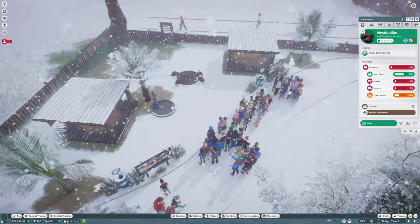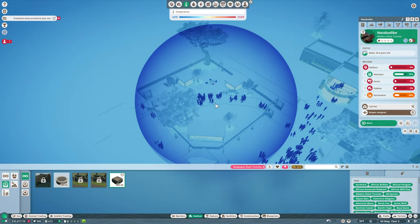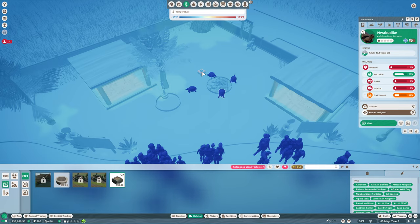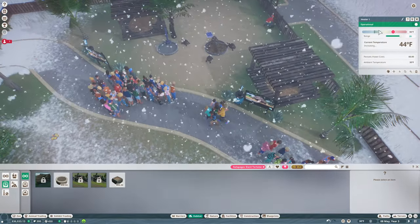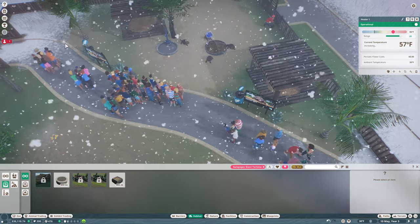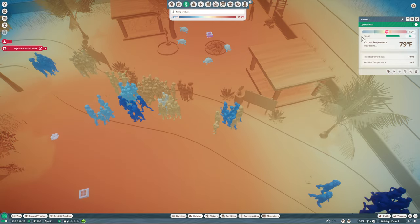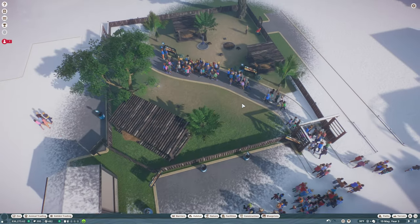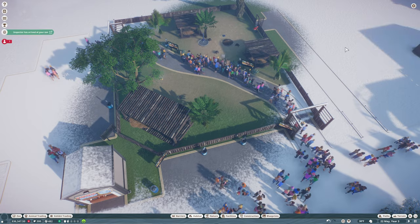Yeah, they are upset about temperature. We need to add heaters to our habitats very quickly. So this heater can go here and cover the whole space. Let's get one here and then put one over here just in case. Now they should get their heat up. Let's see what temperature they want — they want a minimum of 61 degrees. So we're going to set this low to 65, that way we don't have to pay as much to keep the heat up. They should be happy.